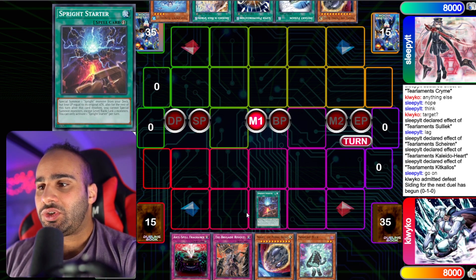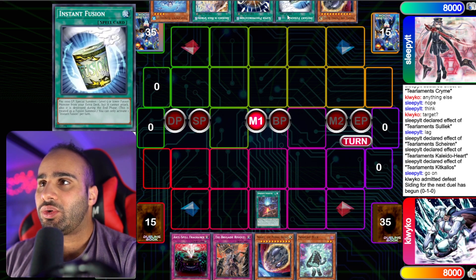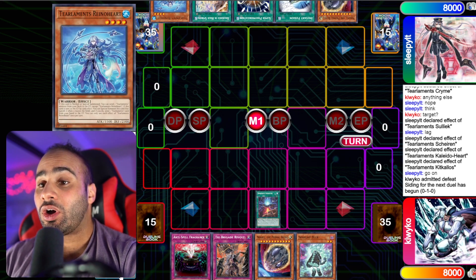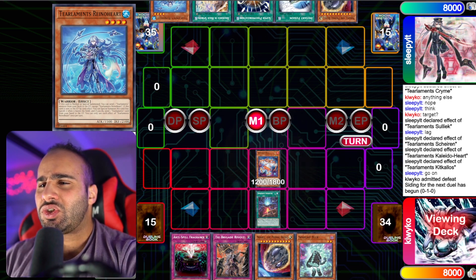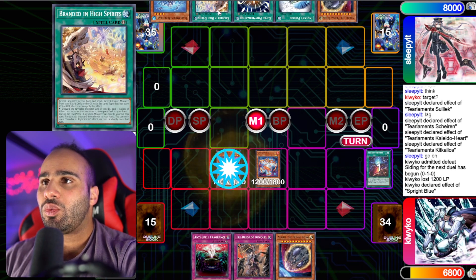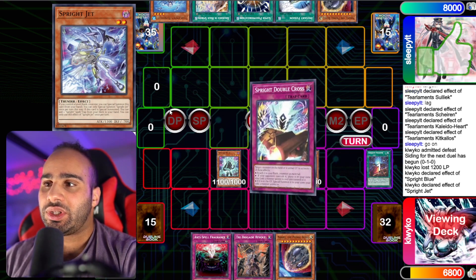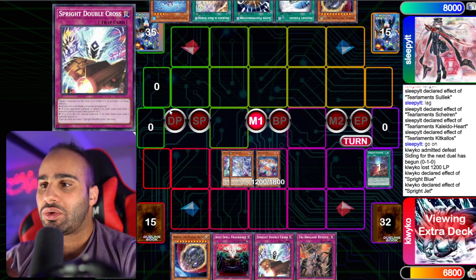He goes first on game two with a really broken hand: Splite Starter, Anti-Spell, Revolt, Nibiru, and Blue against Nibiru, Instant Fusion, Super Poly, High Spirits, and Raynohart — ridiculously broken hand. And he can even play around Anti-Spell by using double quick plays on standby phase. Right now this High Spirits is dead because Raynohart is not a target — it has to be an aqua monster that you're sending with the High Spirits, so that wouldn't work.